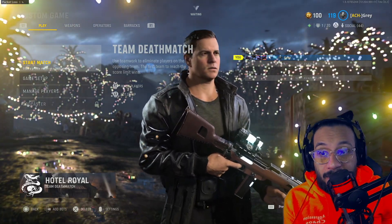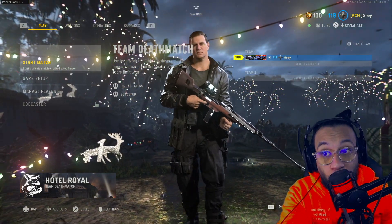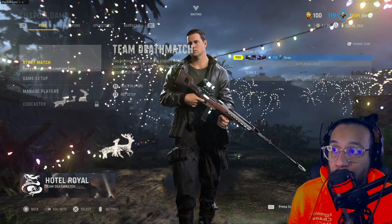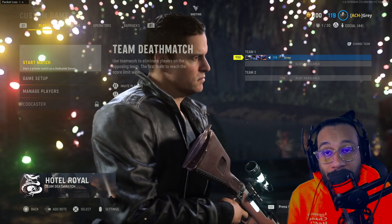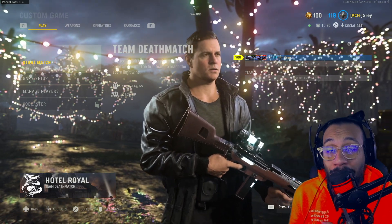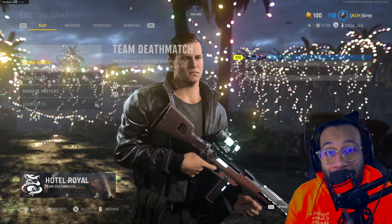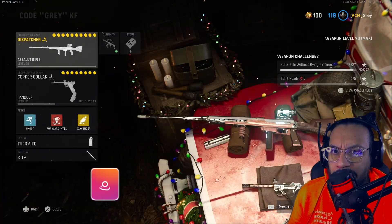There's the new blueprint for the Itra Burst from the bundle, shown with the operator walking in the menu screen. If you're ever interested in knowing what bundles are currently in the Call of Duty Modern Warfare 2019, Warzone, Black Ops Cold War, and Vanguard stores, you can check out codmwstore.com — link in the description below. They also have a Twitter you can check out.